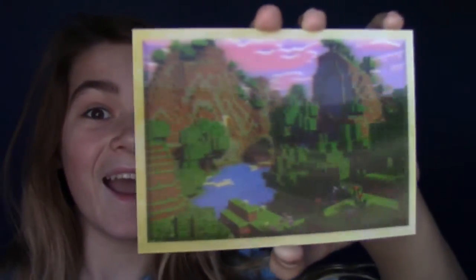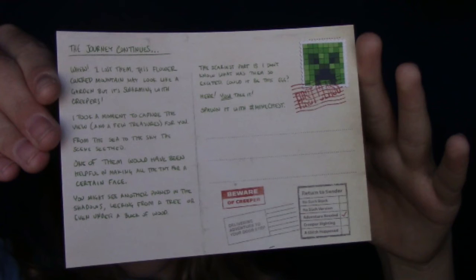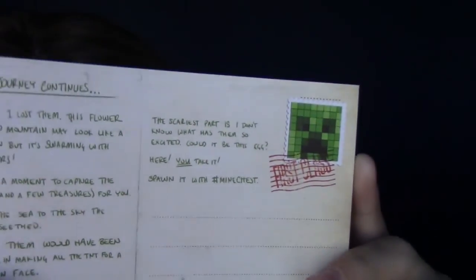Here's the postcard. This one doesn't even say creeper chest on it — it's just a super cool landscape. Here's the note on the back, I'll read it: 'Phew, I lost them. This flower-covered mountain may look like a garden but it's swarming with creepers. I took a moment to capture the view and a few treasures for you. From the sea to the sky, the scene — one of them would have been helpful in making all the TNT for a certain face you might see, another pinned in the shadows leering from a tree or even under a block of wood. The scariest part is I don't know what has them so excited. Could it be this egg here? Spawn it with hashtag Mine Chest.' And there's this funny little thing that says 'Beware of Creepers' right there.